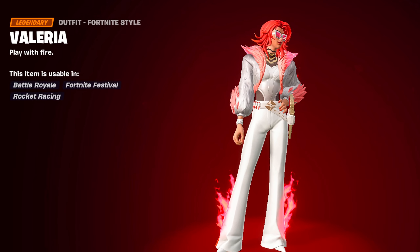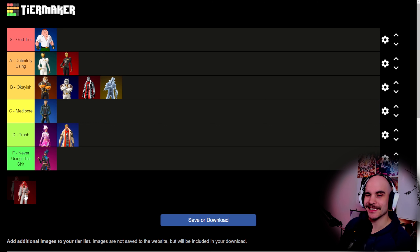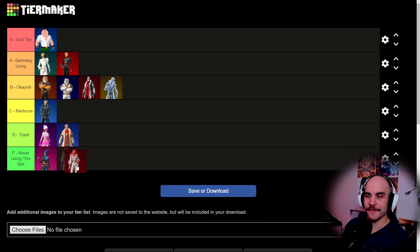Then the last one we got is this lady. I mean, nothing special. Kind of surprising that it's the last one — I thought Peter would be the last one. But I don't see myself ever using this one, so it goes straight to F tier. There we have it. That's my tier list on the current Season Pass skins. I'm not gonna do all the other variants — I think you can guess where they land based on this tier list.